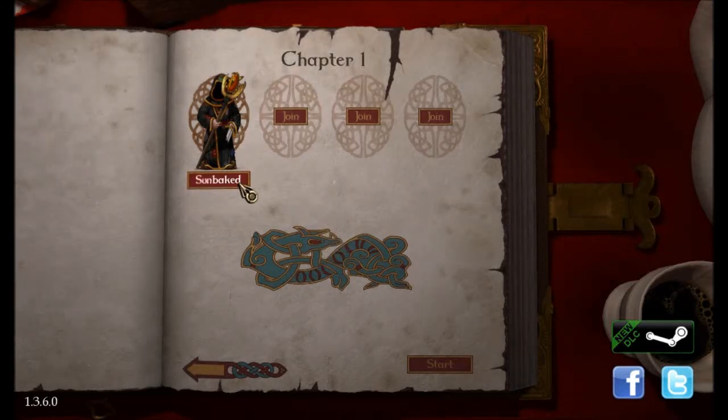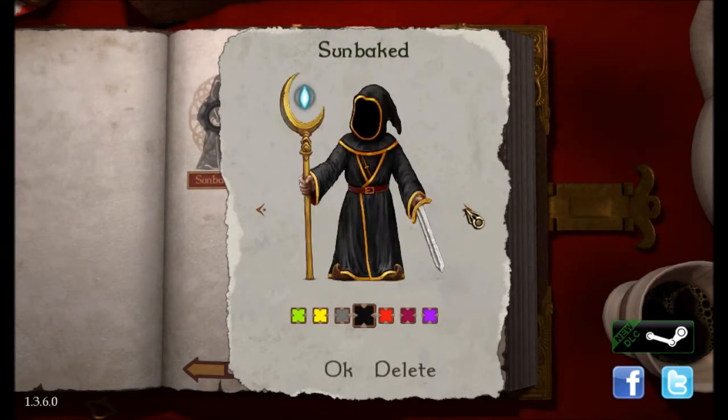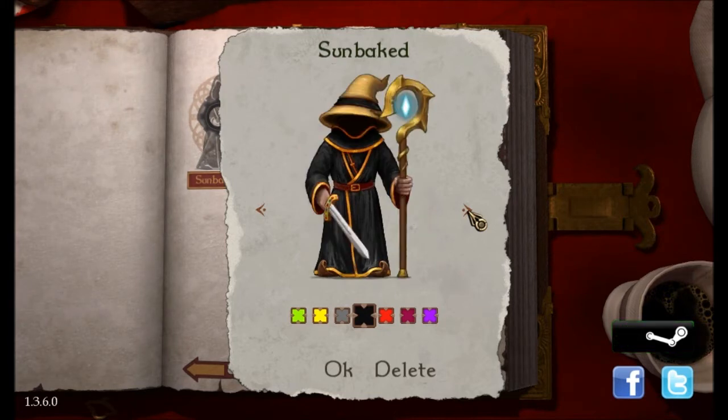Hello everyone, it's SunbakeSlacks and today I am playing Magicka. You can't see it in the top left corner I think, but it's there. We'll be doing this single-player — this is my little person. Just opened this up and you can pick your robes. I have three types: one for being an early buyer.